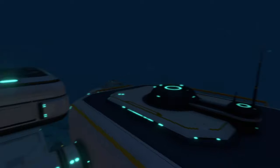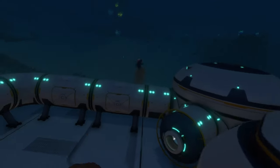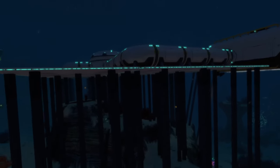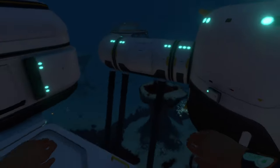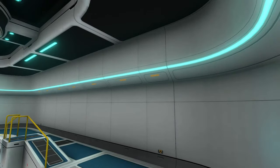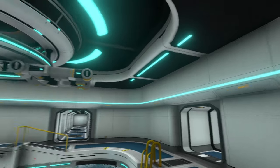Another big thing about this mod is the lighting. Vanilla bases definitely had lights, but they were a little dull. I'm going to switch to nighttime so you can see the difference. These lights jump out a lot more than the vanilla ones because they're basically the same lights but amped up so you can see them better. Some lights that were white before have been changed to blue, making them much more visible.